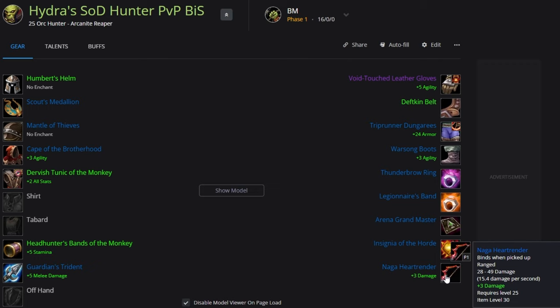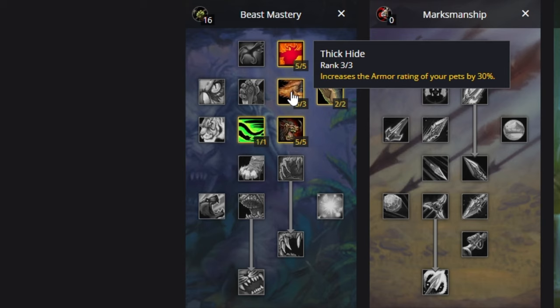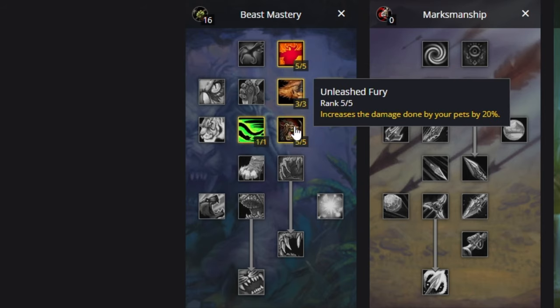For Beast Mastery talents, we're going five out of five Endurance Training to make that pet a little more beefy, three out of three Thick Hide, two out of two Improved Pet because your pet is going to be so important, then one out of one Bestial Swiftness, and five out of five Unleashed Fury.